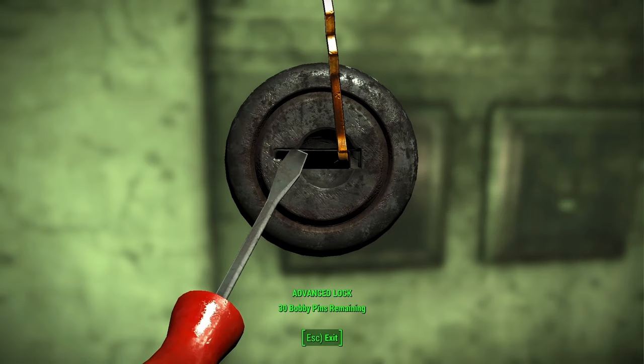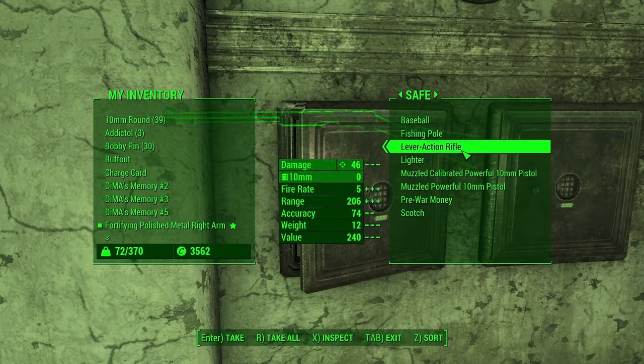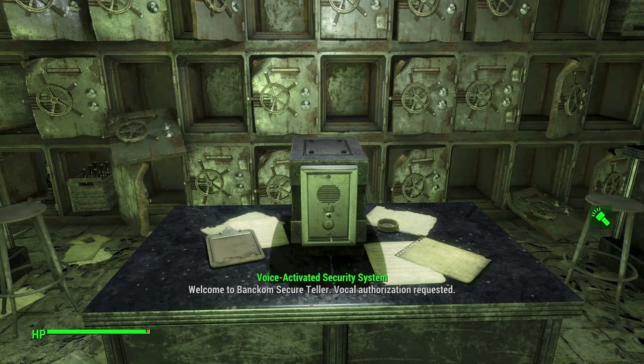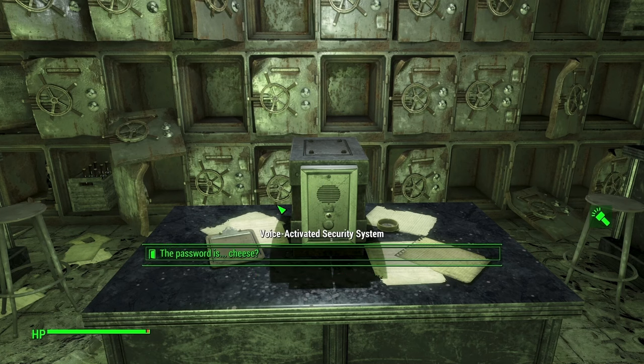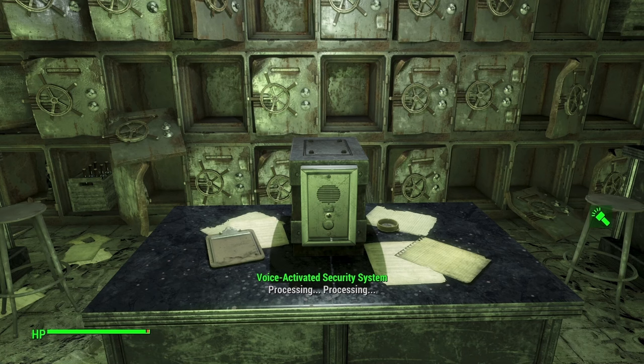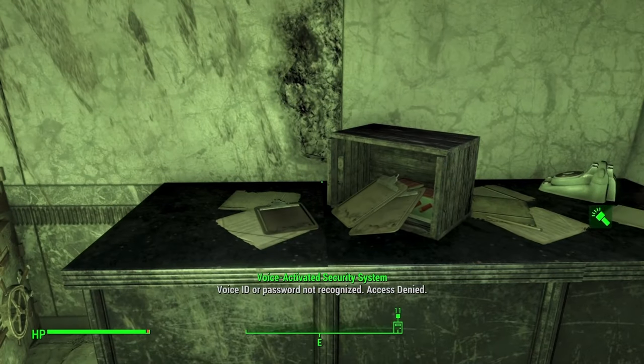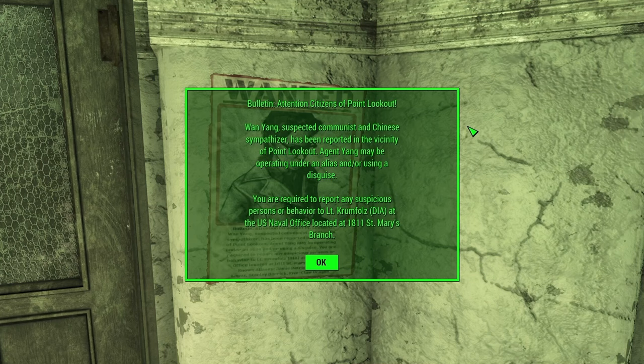We grab some good ammo, money, and a buff out. In the voice-recognition room, we try the password 'Cheese' — 'Voice ID or password not recognized. Access denied.' Worth a try though. We also find a wanted poster: 'One Yang, suspected communist and Chinese sympathizer, has been reported in the vicinity of Point Lookout. Agent Yang may be operating under an alias and a disguise. Report any suspicious persons to Lieutenant Kremfold at the US Naval Office located at 1811 St. Mary's Branch.'